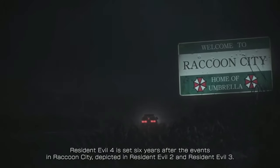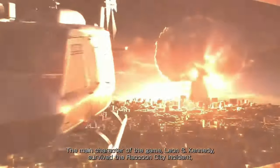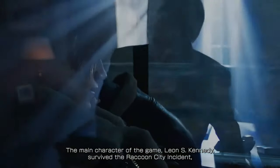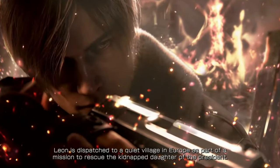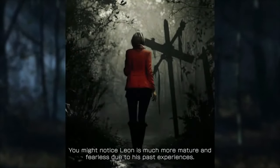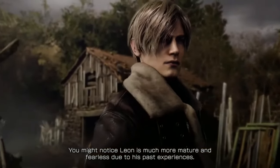Resident Evil 4 is set six years after the events in Raccoon City depicted in Resident Evil 2 and Resident Evil 3. The main character, Leon S. Kennedy, survived the Raccoon City incident and was assigned as an agent directly under the President of the United States. Leon is dispatched to a quiet village in Europe as part of a mission to rescue the kidnapped daughter of the President. You'll notice Leon is much more mature and fearless due to his past experiences.